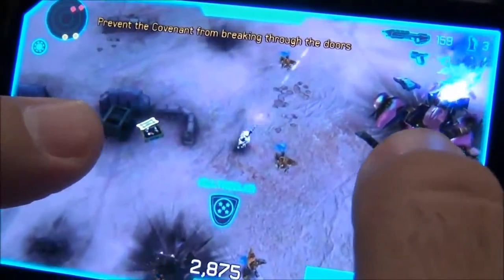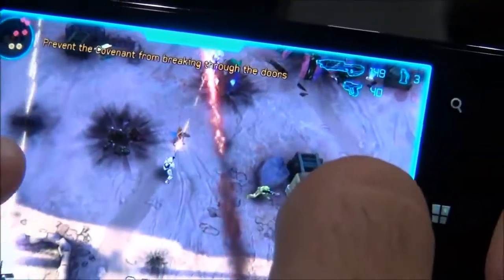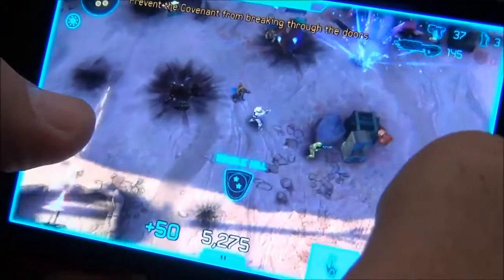Right now we're using the assault rifle, and if you want to switch weapons you can see your weapons up here — there's an assault rifle and a pistol. So we'll tap it and that switches, and now I'm shooting with the pistol.